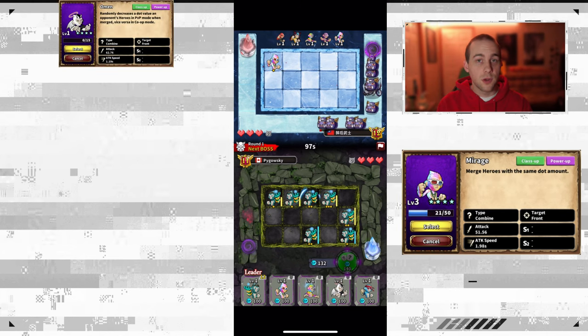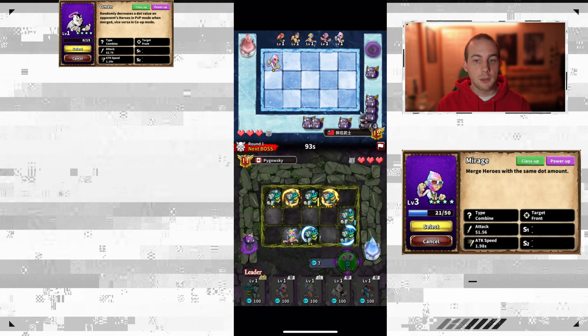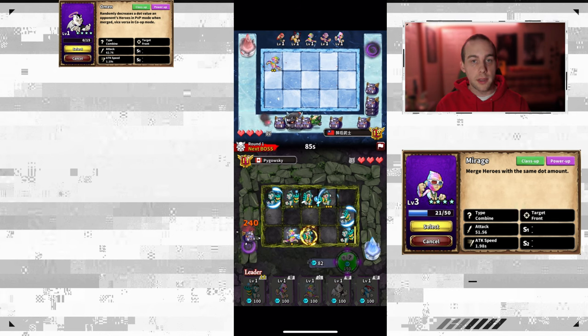The next hero is Mirage. Mirage is another great one to have because Mirage can merge with heroes of the same dot amount and will turn into that card. So if you merge a Mirage with an Omen card, it will turn itself into another Omen, and then you can merge them together to reduce the dot value of one of your opponent's heroes.